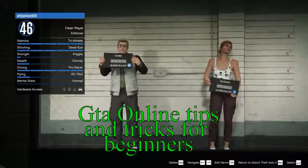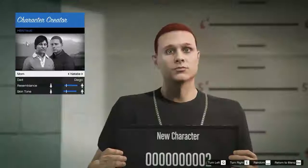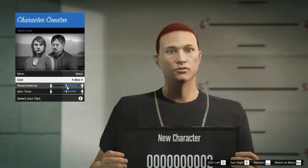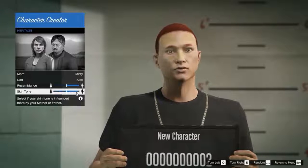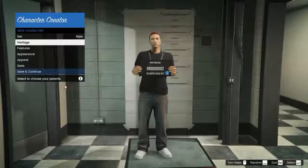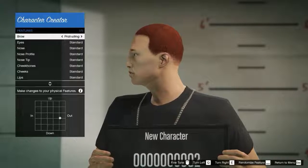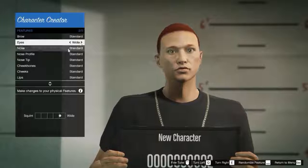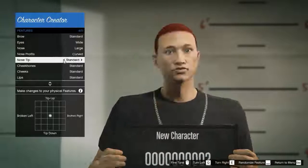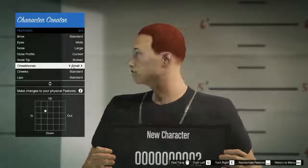When you're in GTA Online, the first thing that's going to come across is how to create your character and what the look of your character is going to be. You could spend some time with this because once you make your character, that's the character you're going to have forever. You can create a second character if you want and transfer all the stats from your first character to your second character. You can also delete a character. Once you're happy with it, you can finish and start the few missions that are mandatory.